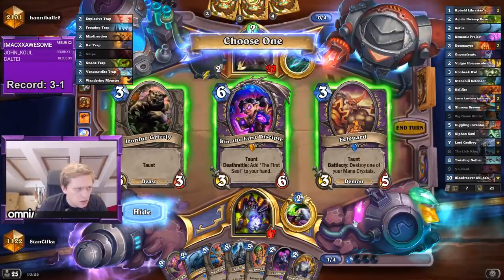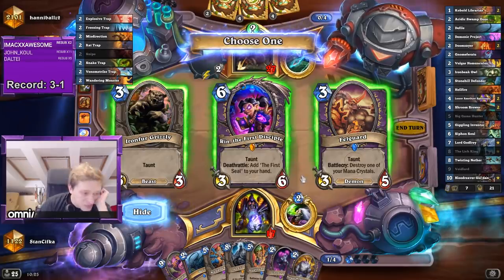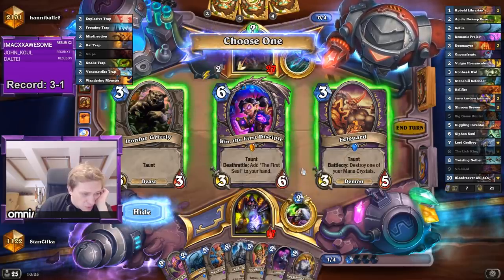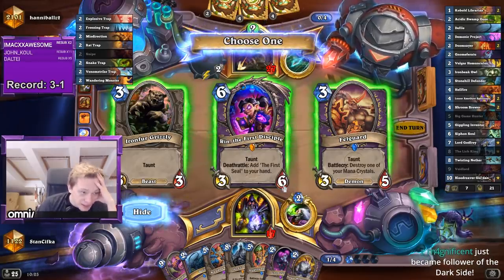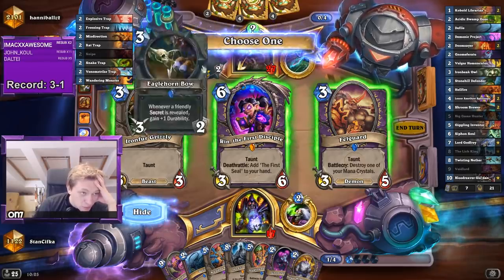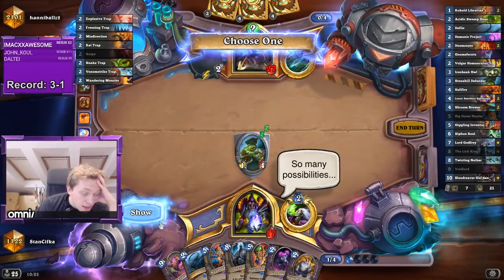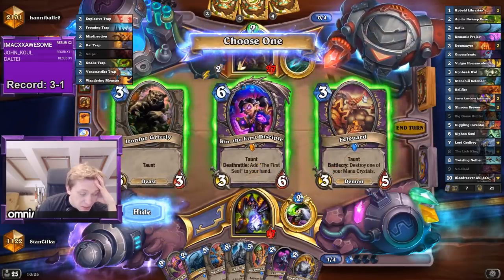Do we want Fell Guard or Rain? Like next time I go with Inventor, and the turn after, Rain could be the best card to get. The Fell Guard is good to combine with Defile — maybe later I clear the board and play the Fell Guard — but falling behind in crystals is also a pretty big deal. The Grizzly is just understated, so Fell Guard should be better than Grizzly, that's clear. If he goes with the Spellstone for free now, I play the Inventor and then clear with Defile.